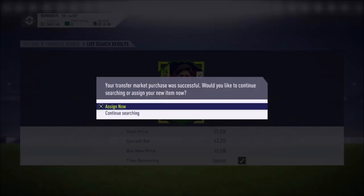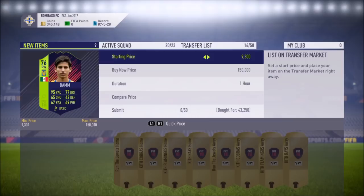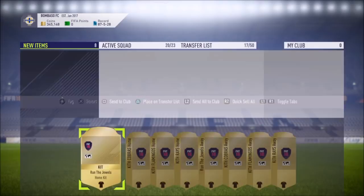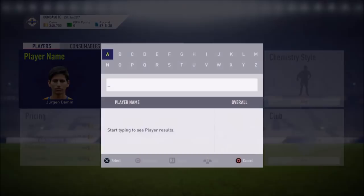We just got a deal for 43,250 coins right there. We're going to go ahead and list them for 49,000 coins. That's around close to 6,000 profit right there. Let's go ahead and list this player up, then delete these kits and search up another player. We actually had like four players pop up in the span of like three minutes worth of sniping or something like that. So this is a really nice method, as you can see.